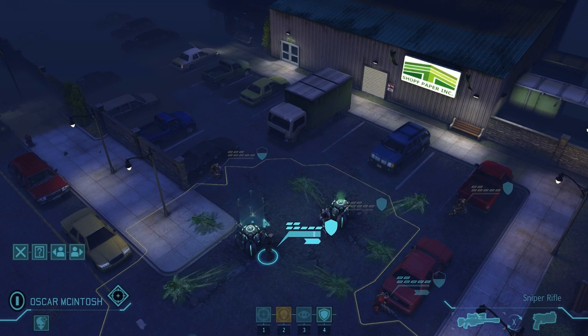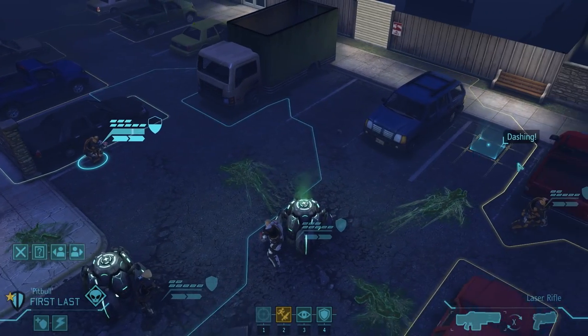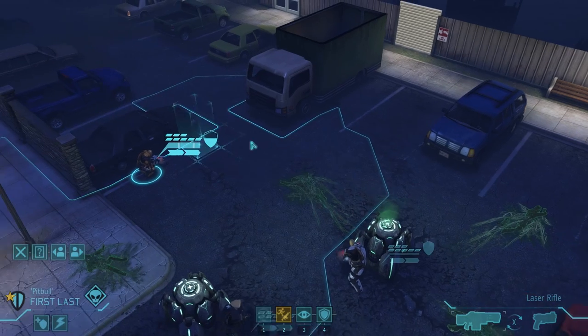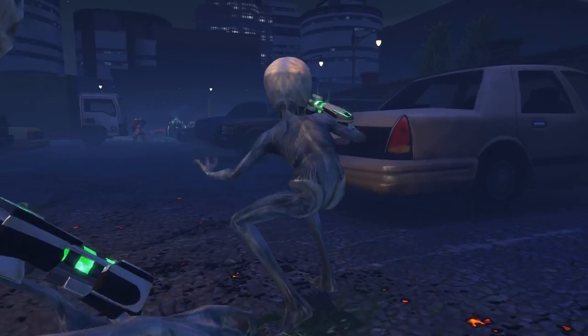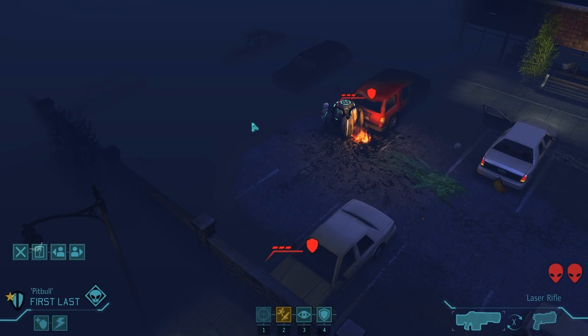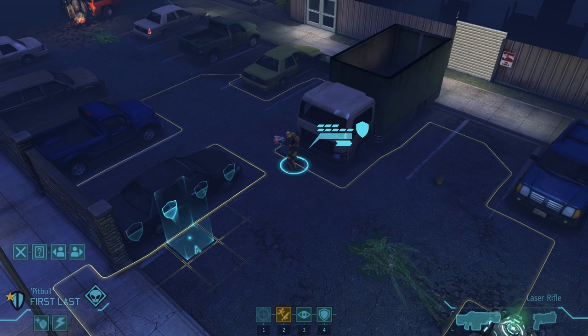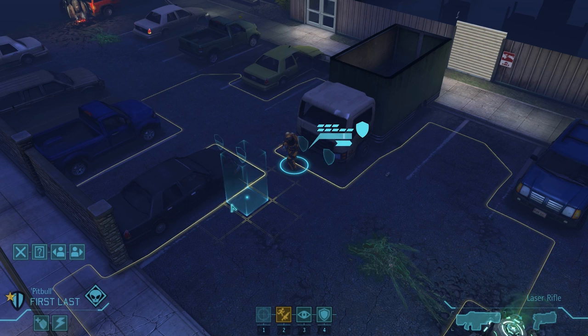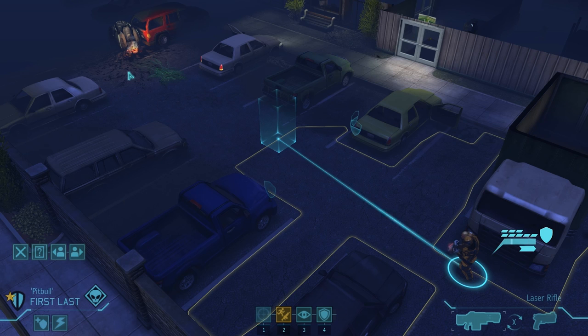I've ended my turn and now the aliens take their turn. I don't know where they are; they probably don't know where I am either unless the AI cheats. Now it's my turn again — we've got two aliens right here. Pitbull 'First Last' has spotted aliens. Moving my mouse around shows cover — a full shield means full cover, a half shield means only half as much protection, so you're better off being in full cover.